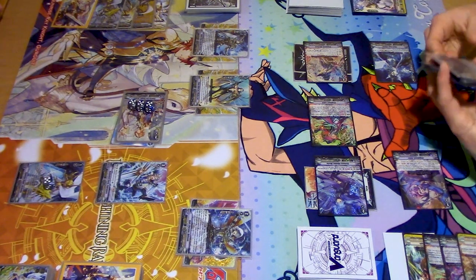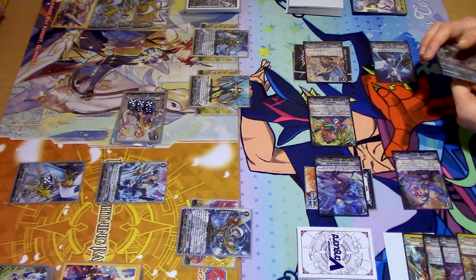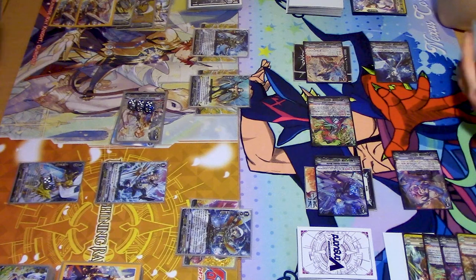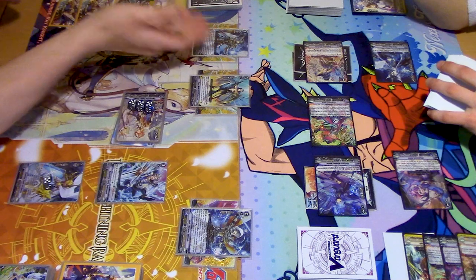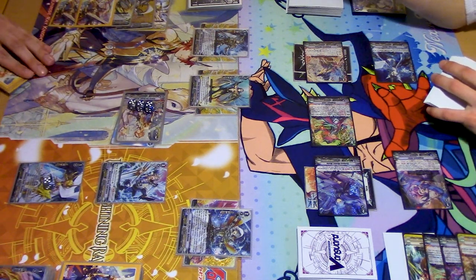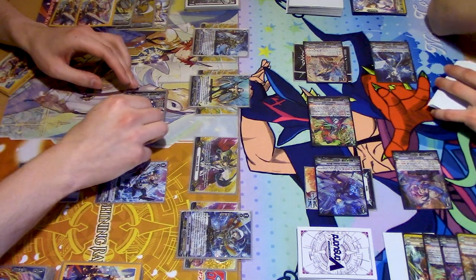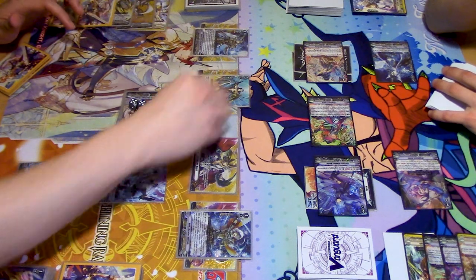Gurgit's skill is when it's placed on van or rear. What the fuck is your grade 3 lineup? Because you have that Ezell too, and Sagamore. Percival's skill when placed — counterblast one, discard a card from hand, acquire a gift. So another 5k. Those which were originally plus 15 are now plus 20.